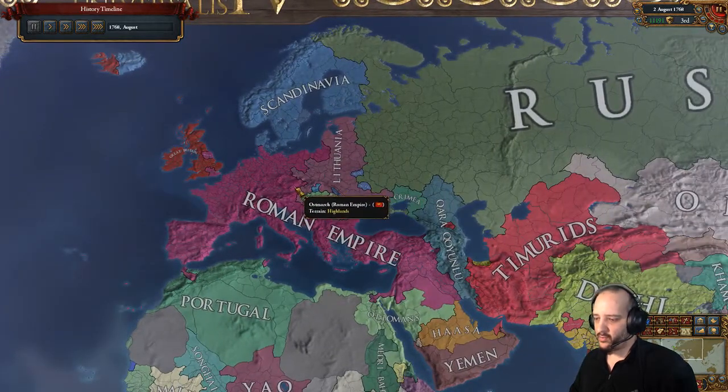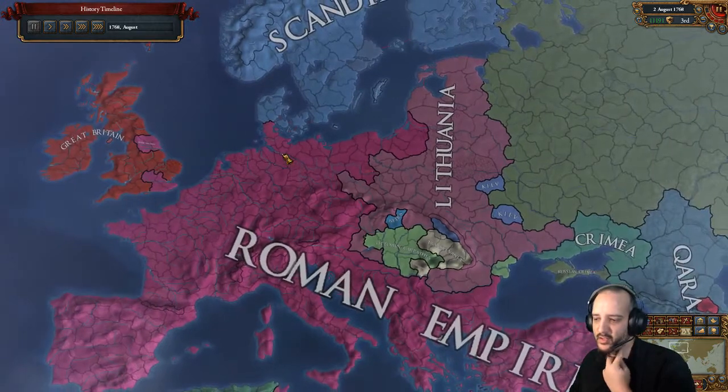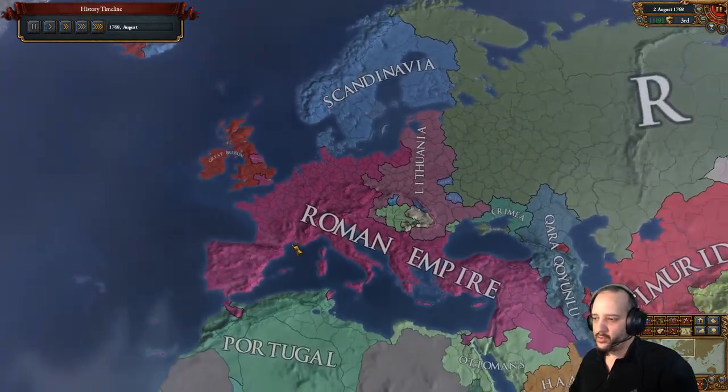1768 - not the quickest Roman Empire on my channel, but it's the quickest one formed from a small nation that's under 50 development at the start, doesn't have great missions, and isn't in the proper region. So yeah, that's pretty good.